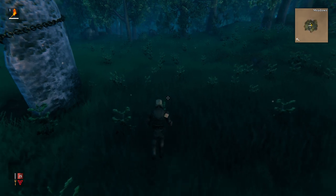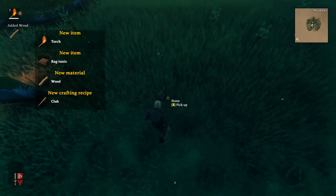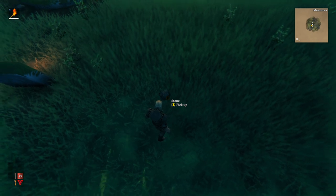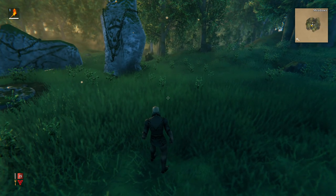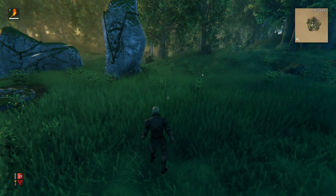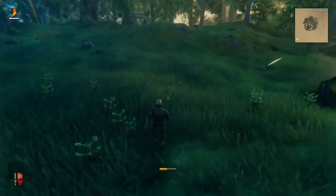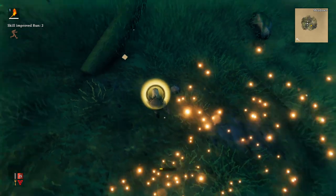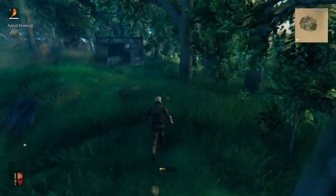First, basic stuff: this is a stick or branch you can pick up for wood. When you get wood for the first time you unlock some recipes. This is a stone - they're a little hard to see. When you pick it up you get more recipes. The first tip is: don't stay in one spot. Go find water, but along the way look for stones, sticks, berries, and mushrooms - pick those up because they're food. Try to avoid enemies at this point because you're puny.